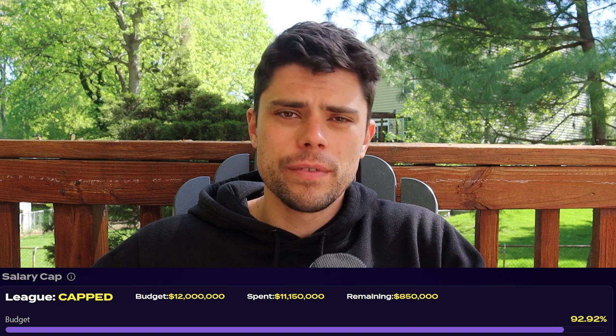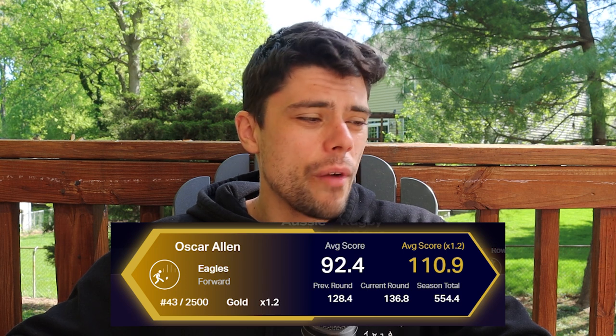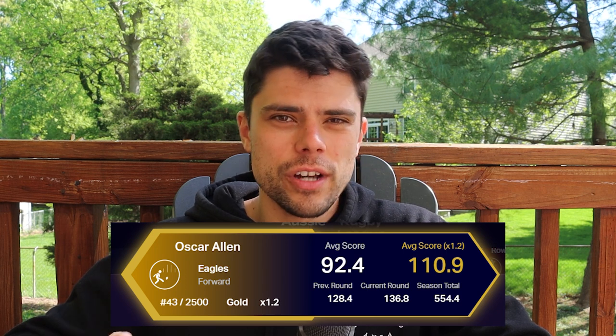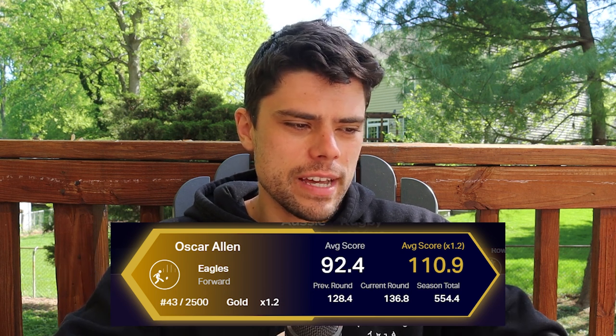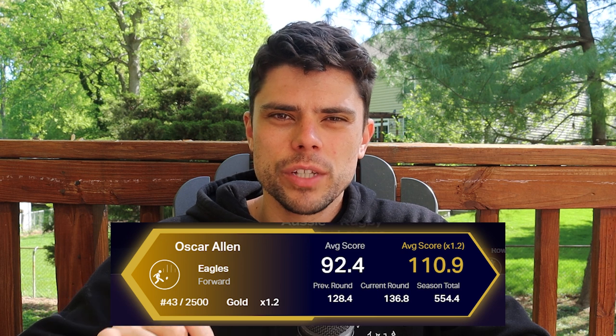You can see the salary cap here — we have a capped league so we're all playing under the same rules. I've only spent $11,150,000, which means I have a remaining budget of $850,000. The budget is dictated by whether cards are platinum, gold, silver, etc. The only special card I've actually got in this team is Oscar Allen, who is gold. He's playing pretty good footy at the moment — 1.2 times his score — so his actual average is 92 but his effective gold average is 110.9. He kicked four goals on the weekend, which is great, and I'm going to hold on to him because he's in really good form — he's actually equal third in the Coleman right now.